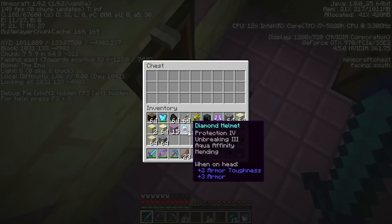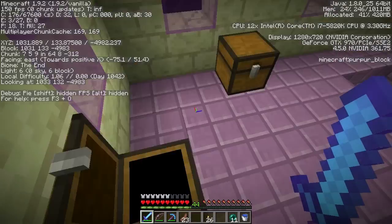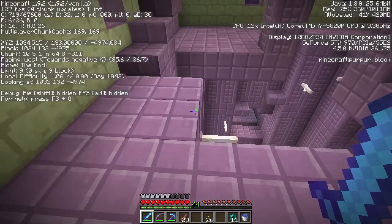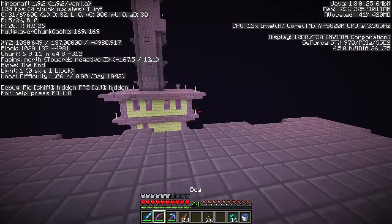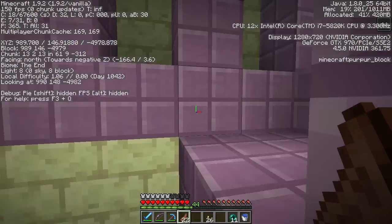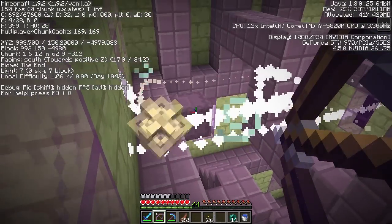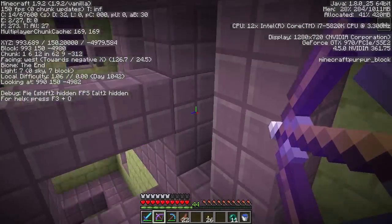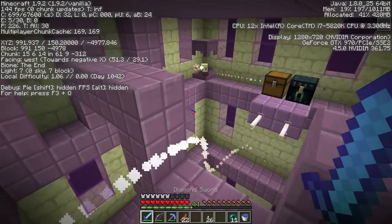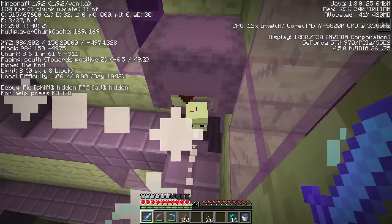We just got Aqua Affinity, Unbreaking 3, Protection 4, Mending, and a Diamond Helmet! If you put Respiration 3 on it, that's the perfect thing you could have. And then Frostwalker 2 - maybe that's not so good, but I've never had Frostwalker in general as an enchantment, so that's kind of awesome. And then a chest too - that's perfect. This is exactly what we needed. We may not have gotten the boat, but we found another chest. An ender chest and a normal chest too - this is amazing, this is actually really really good!